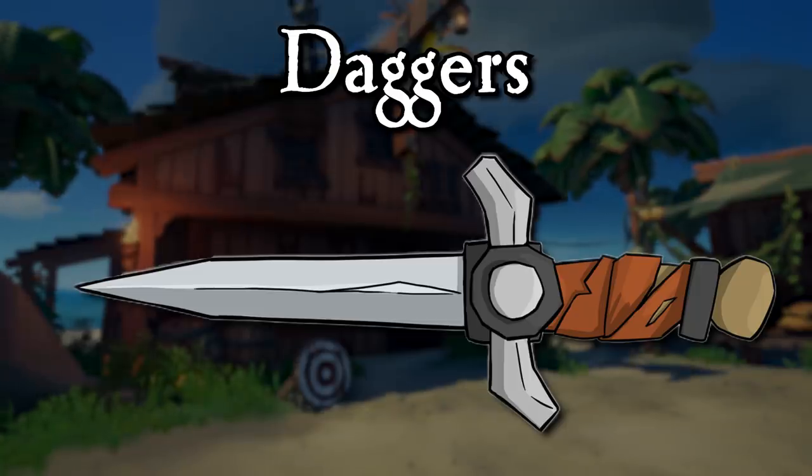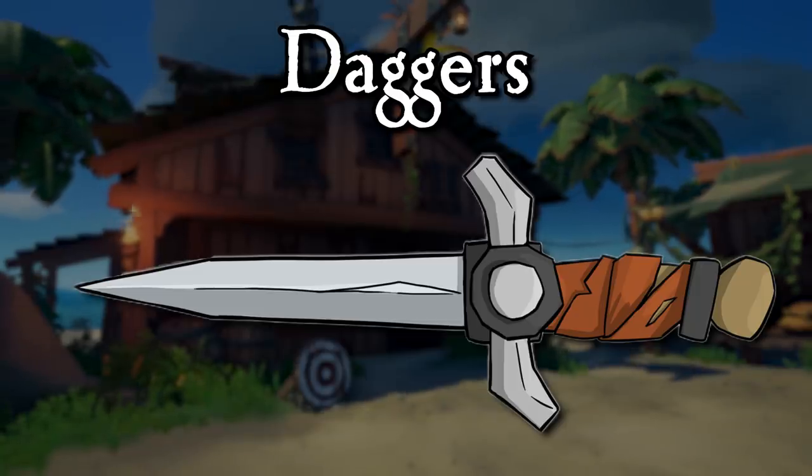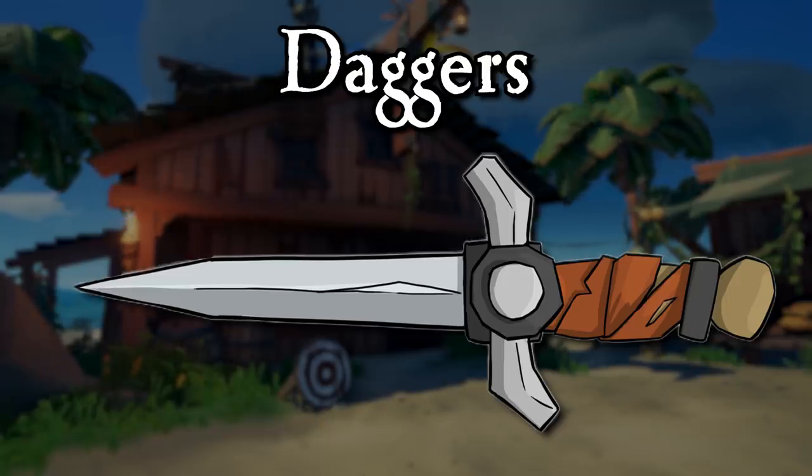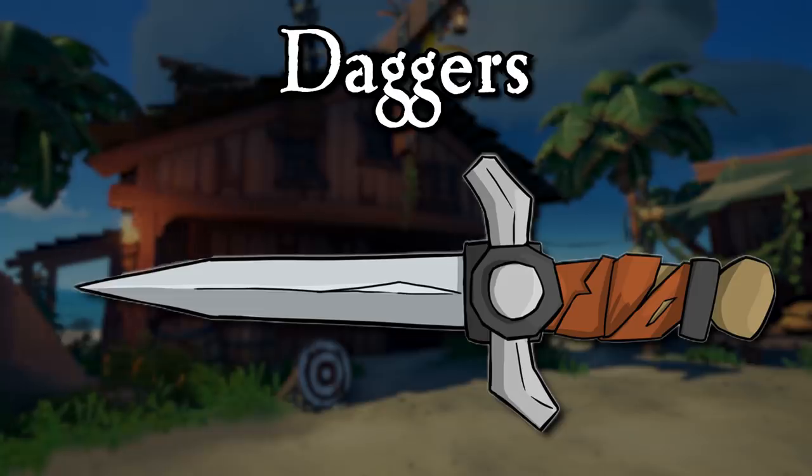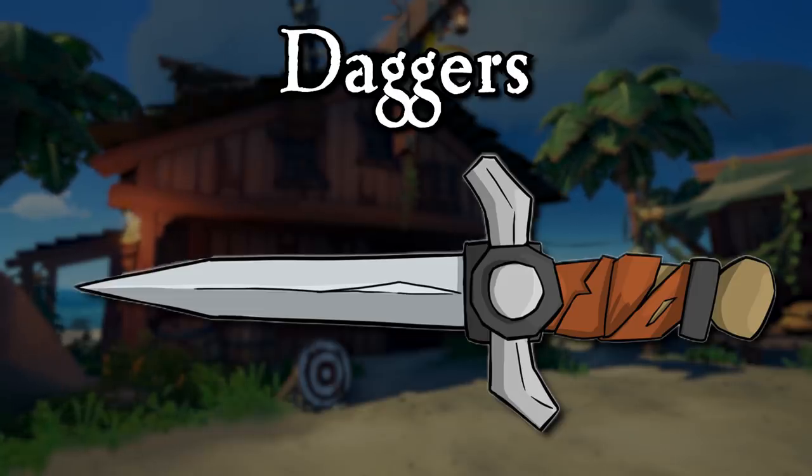Daggers. I would love to see daggers come to play in this game. These would absolutely need to be throwable, but maybe if you snuck up on a ship it could result in a one hit kill if you snuck up behind a pirate. Who knows, there's some potential with one of these for sure.